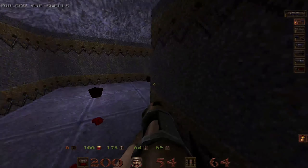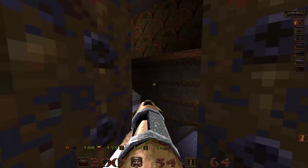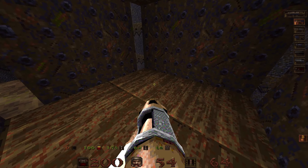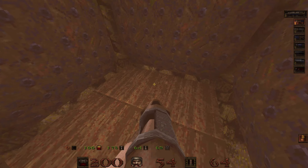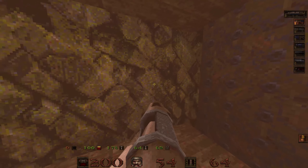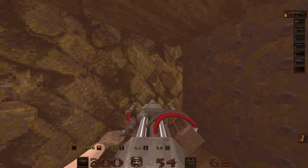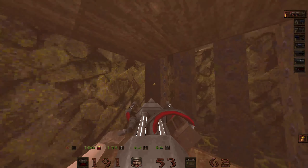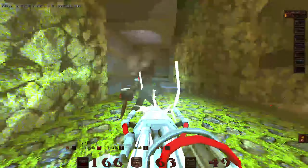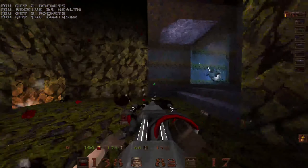I kinda want some health, but I don't think there's any health nearby, so I'm gonna press the switch. No, no, no — shit. I didn't mean to press it. Crap, this is a trap! It's gonna blow you into the water and you're dead. You're gonna drown. There's no way to escape. What a mistake. Well, it's been nice knowing you guys. I'm dead. Bye-bye. Just kidding. I'm an epic troll.